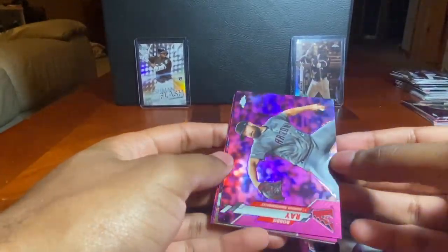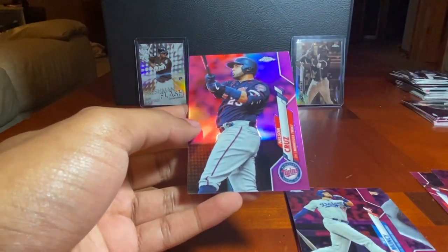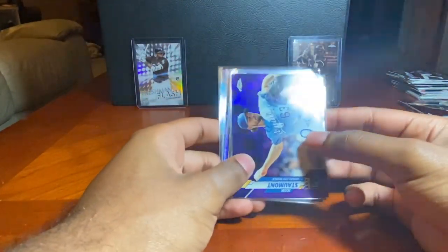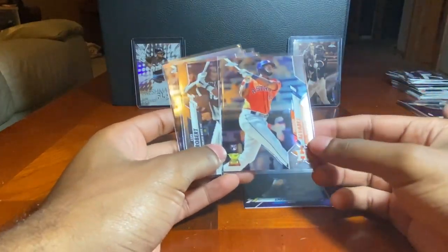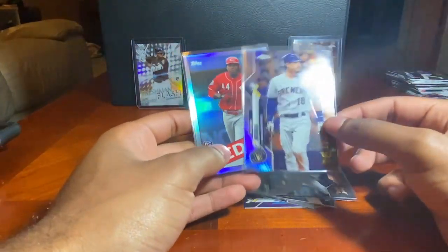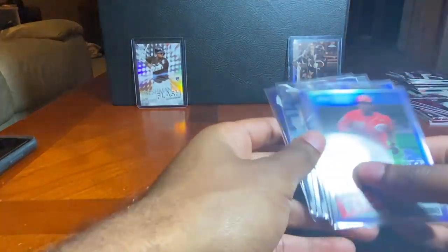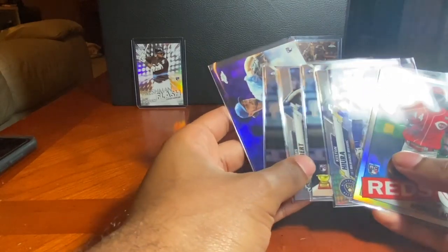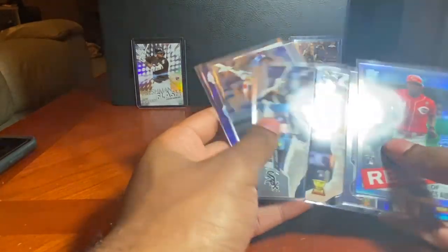Last pink pack: Robbie Ray, Max Muncy, a nice Mike Trout pink, Christian Yelich pink, and Nelson Cruz. Quick recap — out of five rack packs and one blaster, we got the Josh Staumont rookie auto purple numbered to 250, Yordan Alvarez rookie, Luis Robert base rookie, another Yordan Alvarez, Keibert Ruiz prism refractor, and Aristides Aquino. Pretty successful! Hope you enjoyed — make sure to stay tuned to our podcast every Monday, like, comment, subscribe, and we'll have one more Topps Chrome pack opening coming shortly.